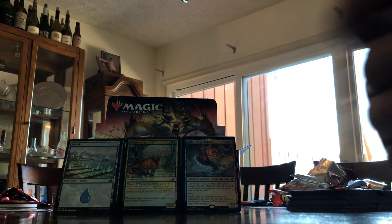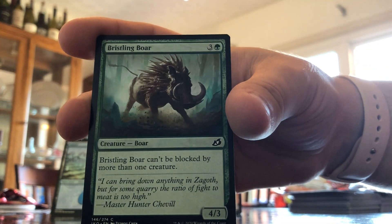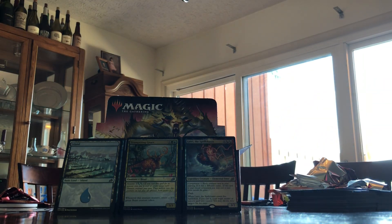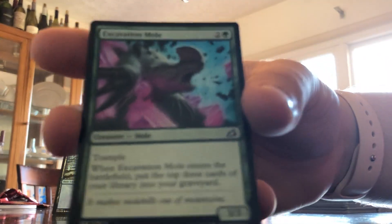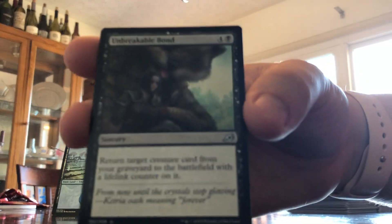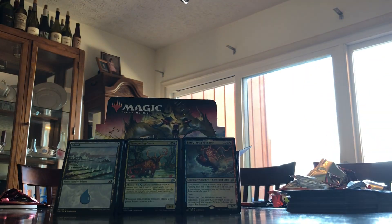Forbidden Friendship, Snare Tactician, Of One Mind, Drannith Stinger, Bristling Boar, Dead Weight. Full art Cloud Piercer! Far Finder, Springjaw Trap, Excavation Mole, Alert Heedbonder, Exorbitant Wolfbear, Unbreakable Bond. Legendary — Yorion, Sky Nomad! Forest and a Magic: The Gathering Arena card.